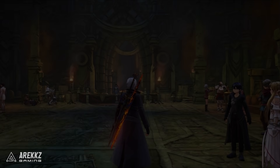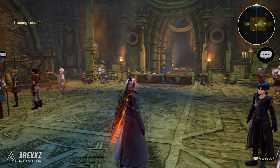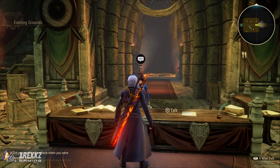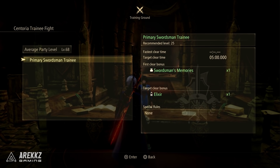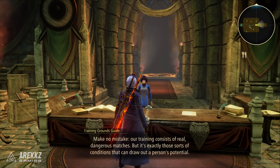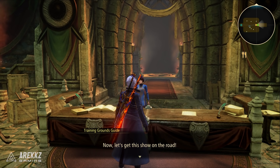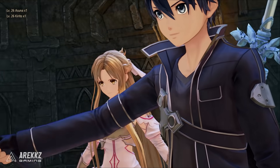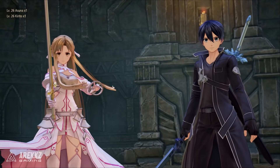With the conversation done, you need to go over to the desk and scroll down to select the Centauria Trainee fight, which gives you the opportunity to battle both of them. It's worth noting my character is close to level 68 with the game completed, and they're both level 25, so they're going to get completely destroyed. I also haven't played in a little while so I was a bit rusty, but more importantly it's what you get afterwards.